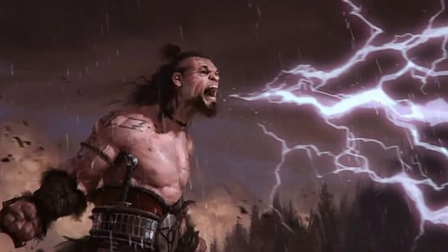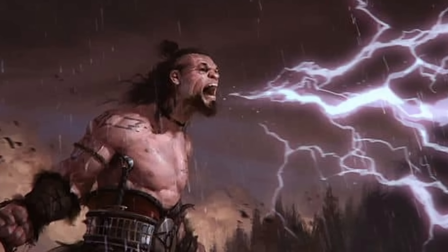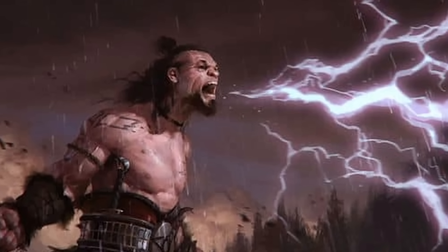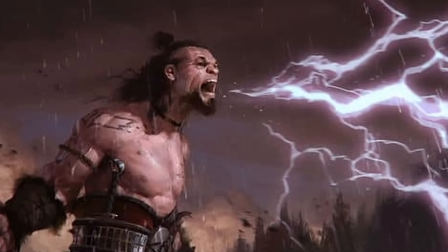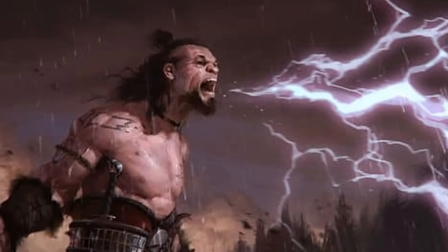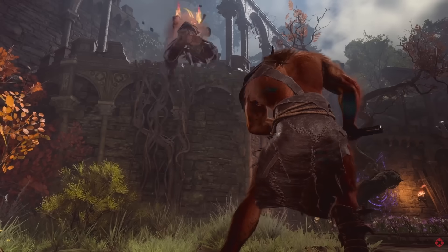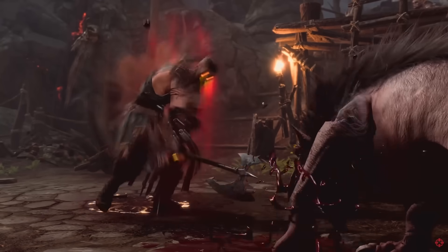The final subclass is the Wild Magic Barbarian, which dips into magical arts in an uncontrolled way. When they rage, a random magical effect goes off in the form of several different spell types — but unlike the Wild Magic Sorcerer, there are no negative magical effects that can occur here. It's a really interesting take on the Barbarian class that adds a bit of chaos to your run.